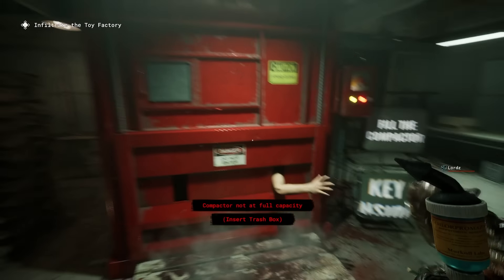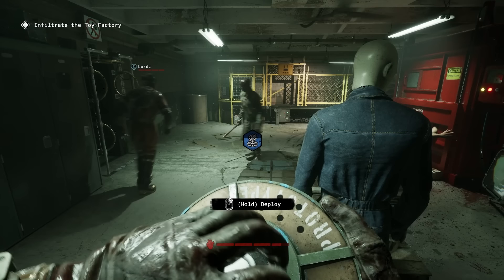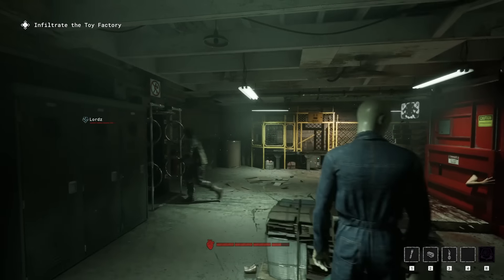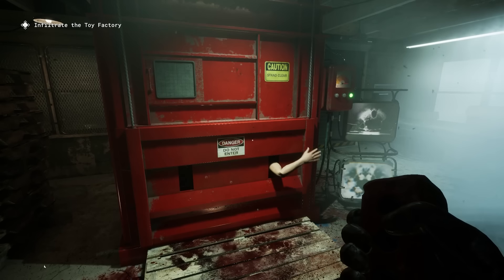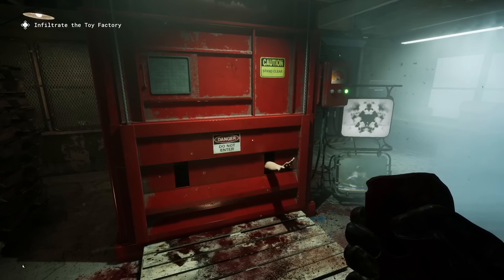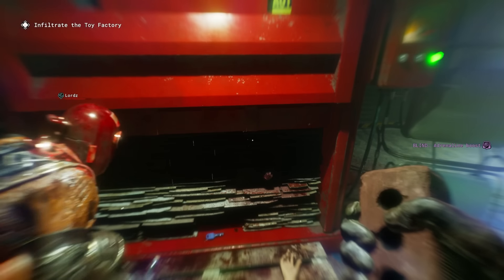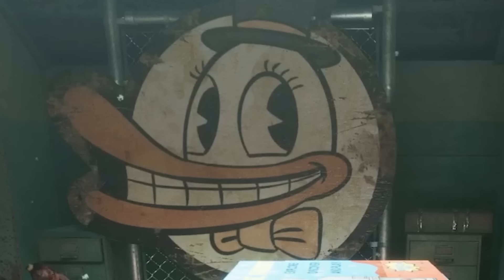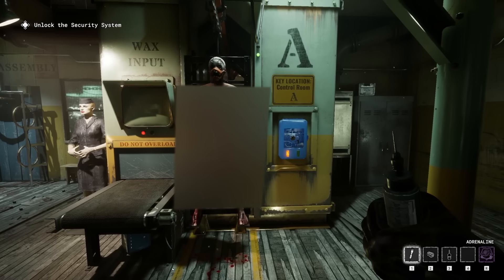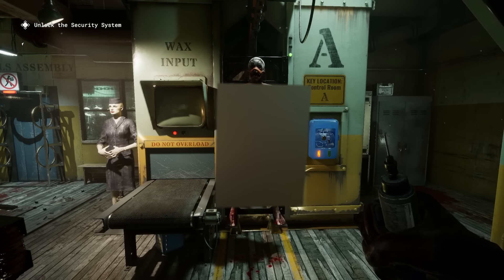Our first job is to infiltrate the toy factory and find a person trapped inside a trash compactor — not a good place to find yourself. He mentions he's been in there for hours or possibly days. However, since we need a key inside the compactor, the only way to get it is to actually fill the compactor until it's full, causing the machine to crush the trash and our new friend. We get the key, open the front door to the toy factory, and can see the Fudderman duck mascot in all its ducky glory.